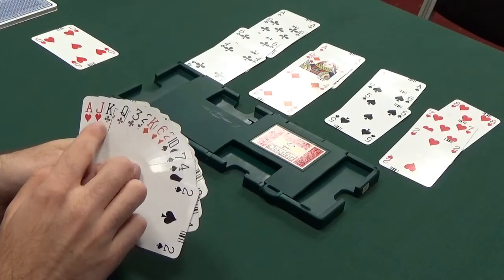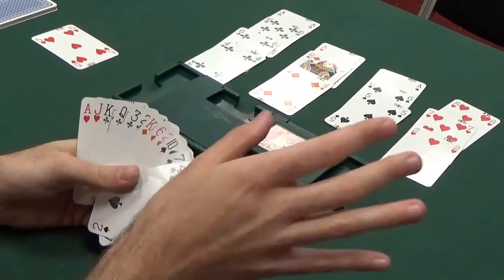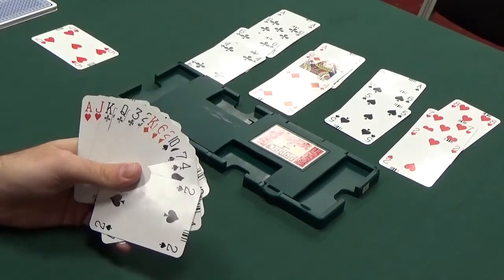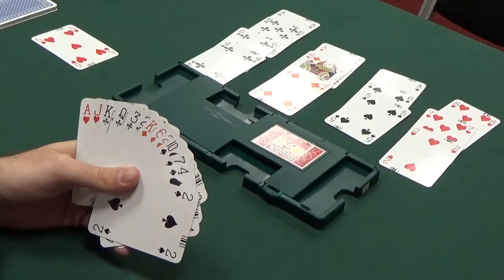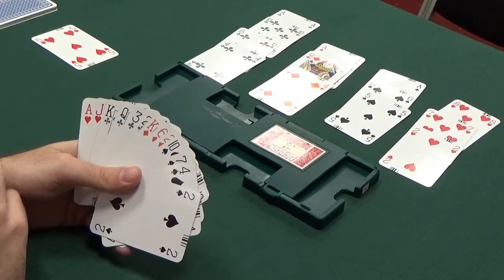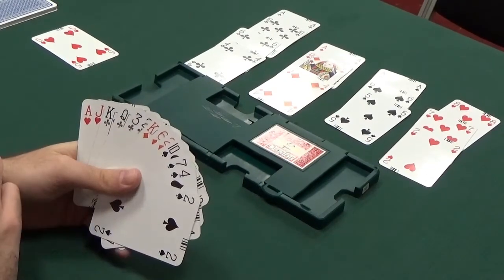An extra trick would come fairly easily from clubs as long as they break three-two. We play the ace, king, queen of clubs and if they break three-two that makes the last club a winner. Notice the presence of the ten of clubs in dummy - that means even if the clubs are four-one, we'll still make an extra trick if the jack of clubs is singleton, doubleton, or trebleton. So basically we need the clubs to break three-two or the jack of clubs to fall to make four tricks from this club suit. If we make four tricks from clubs, that's one plus four is five, plus three is eight, plus one is nine.